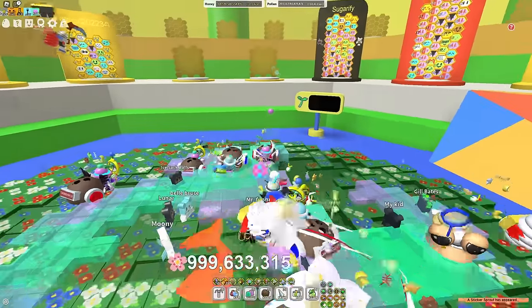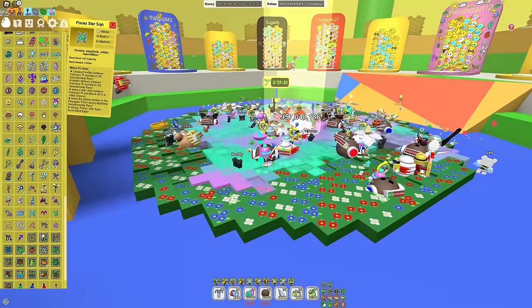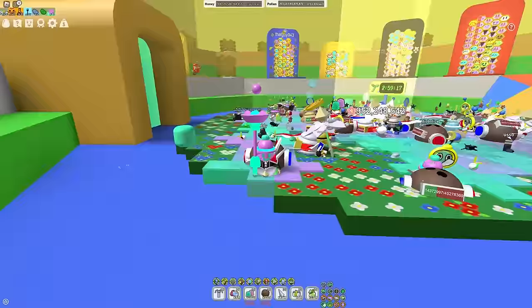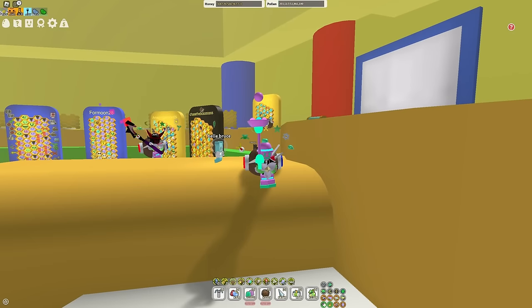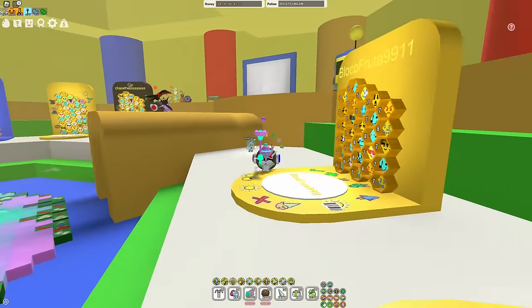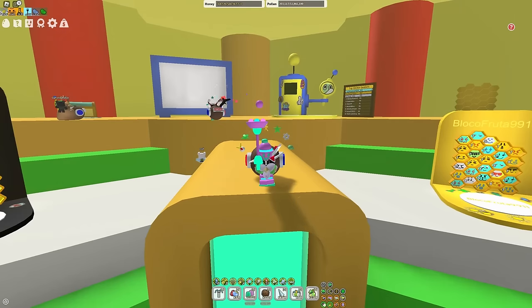Now, when it comes to sticker sprouts — as you can see right here — can they give star signs? No, they cannot. These things will give a lot of stickers, but they will not give star signs. They are that rare. So honestly, it really does all just come down to the sticker machine. You want to donate your eggs, and if you get a star sign, cool. If you don't, then you can trade what you got instead for a star sign. It's basically just rinse and repeat — donate every hour, take what you get, trade it for star signs.